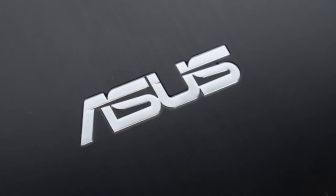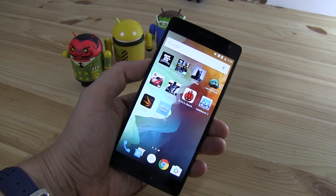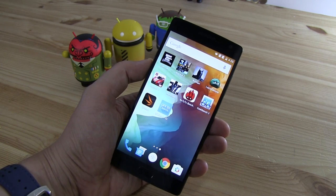This Mobile Geeks video is powered by ASUS. Is this really the flagship killer 2016? This is the OnePlus 2. It is based on a Qualcomm Snapdragon 810, which means we are also getting this mighty Adreno 430 GPU.